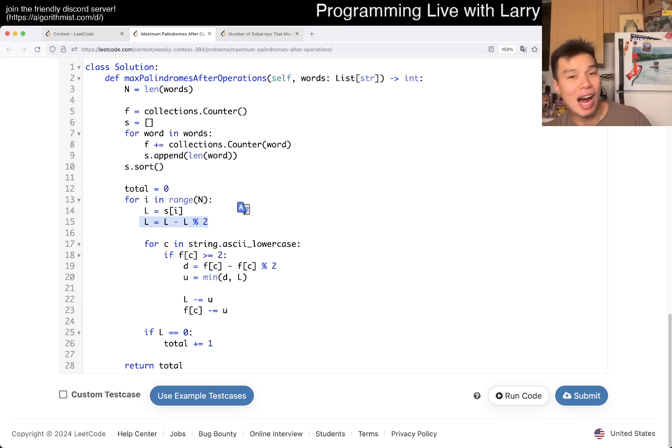And here we go through all the alphabet — if there are at least two of a character, we take the even number of it. Same logic: if there are five of these, we just take four of them. Then we take the min of either L or D, which takes an even number of pairs, and subtract from both. At the right end, if we don't need any more characters, we add one to total. And that's pretty much it.